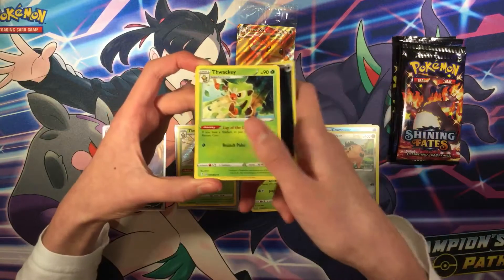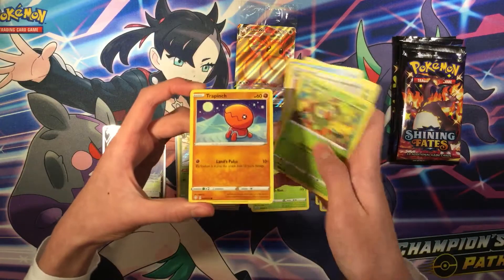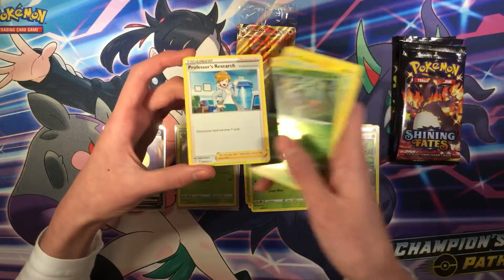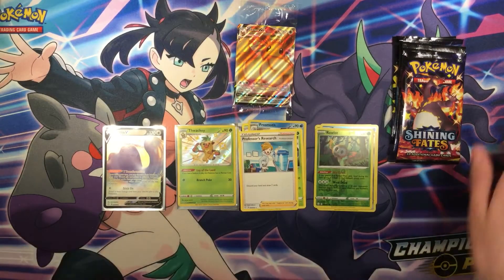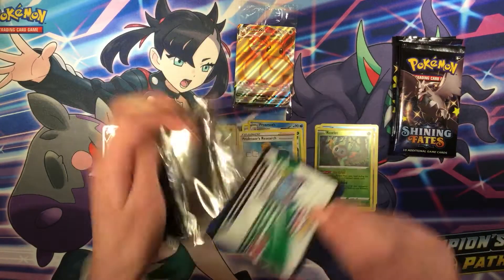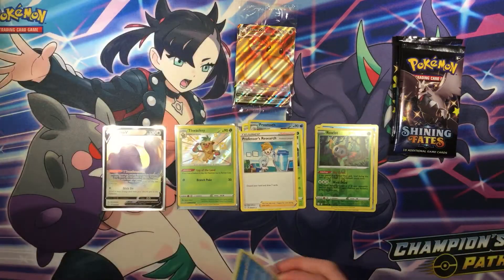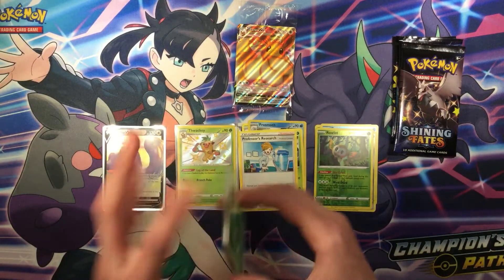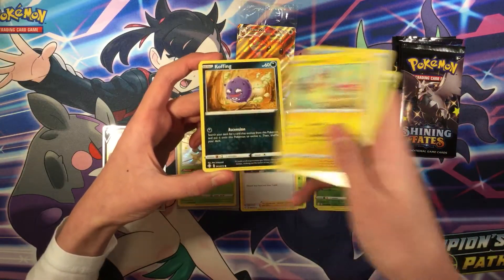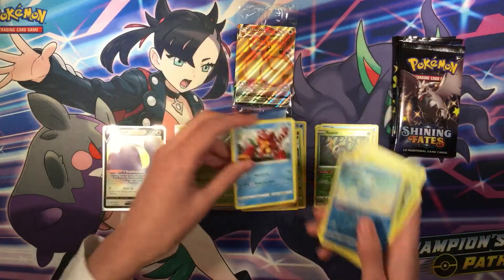Next pack — Dark energy, Cramorant, Rusted Sword, Rusted Shield, Eldegoss, Rowlet, Grookey, Yamper, Koffing, Morpeko Rowlet Reverse, and Professor's Research Regular Rare. Then: Grass energy, Eldegoss, Cramorant, Boltund, Duraludon, Morpeko, Koffing, Rowlet, Manaphy, and Volcanion Regular Rare.